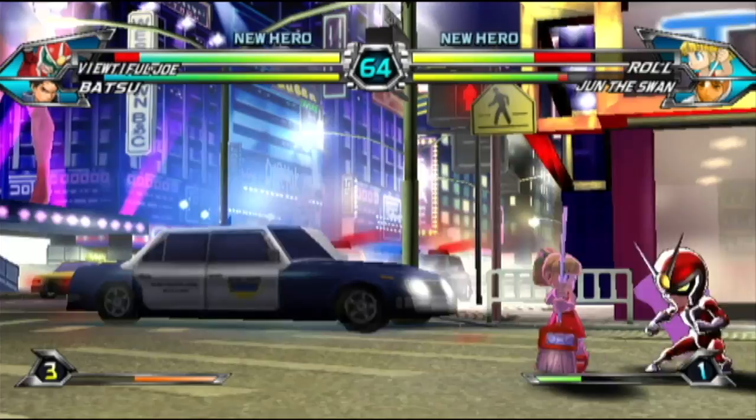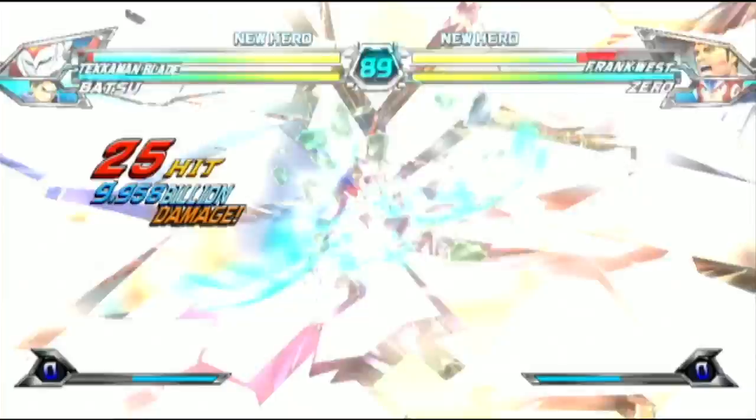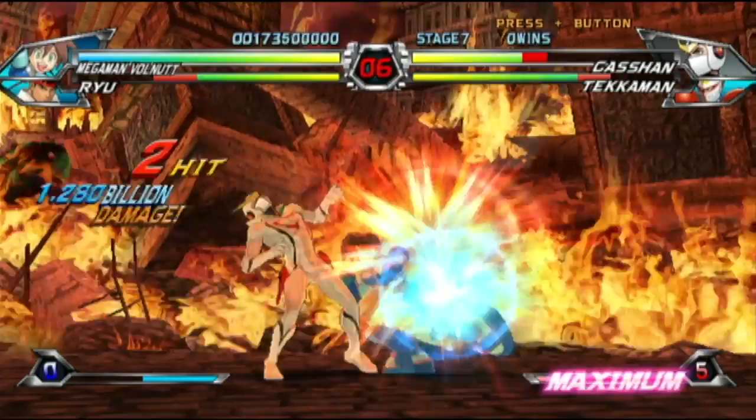Tatsunoko is far more fast paced than something like Street Fighter 4 and is more akin to Capcom's classic vs title, Marvel vs Capcom 2. This fighter lets you choose two playable characters and you'll be able to switch between them at almost any time during a match.